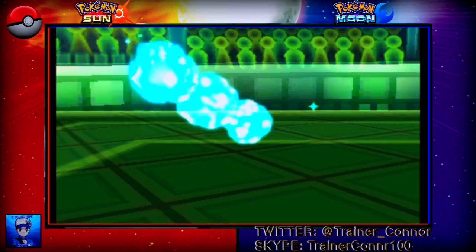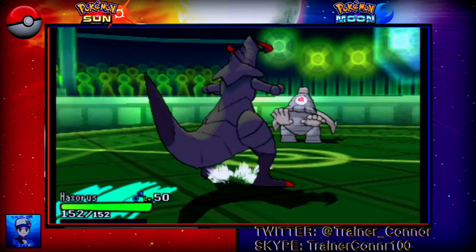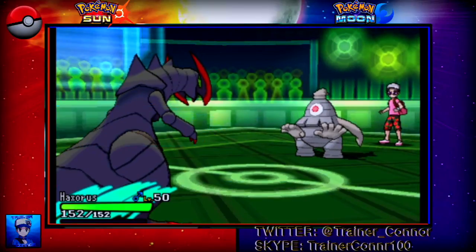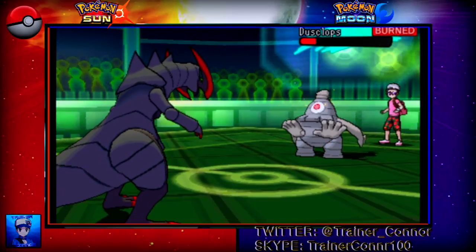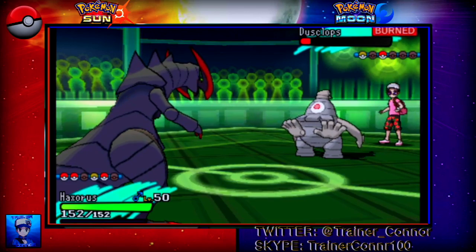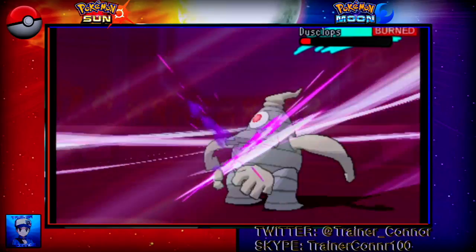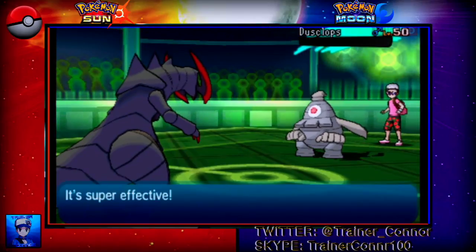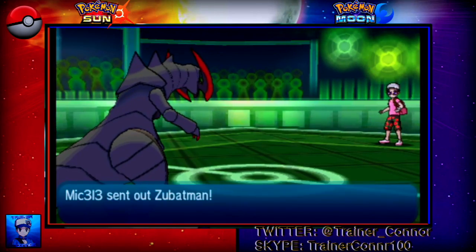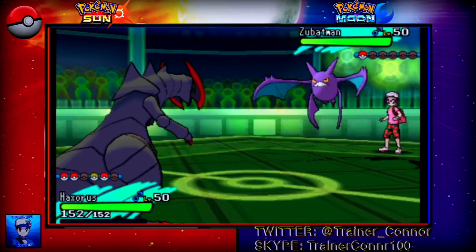I switch out and go with Haxorus — he hasn't hit the battlefield once so I might as well do it now while I have the chance. He has the Mold Breaker ability. Dusclops goes with another Protect. I go with Night Slash — there's no point setting up against this thing, especially knowing it has Will-O-Wisp. We're reaching the end of the battle — this is his last Pokémon.